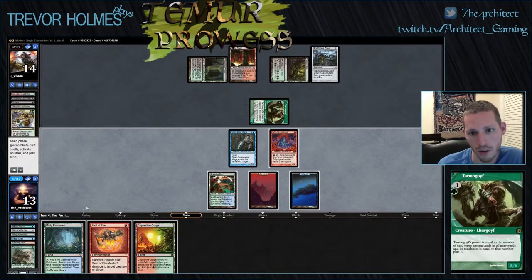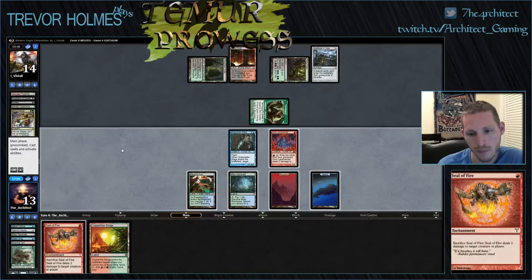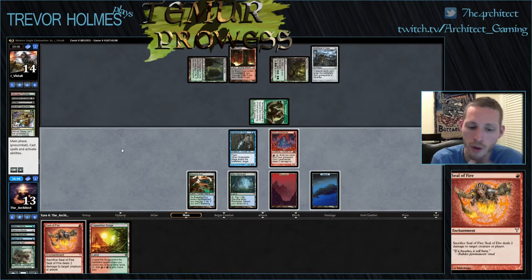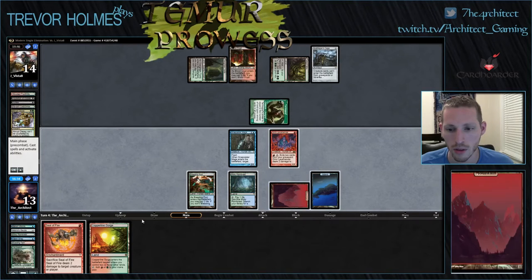More land — not good at all. To play the Seal here means I need to fetch a shock, which I guess is fine, but it's bad when I'm trying to race. I can exile a creature — so I can exile my Goyf and the Bobble, which will shrink him down to a 3/4, and I can kill it. I can kill it with Lavamancer plus Seal. Okay, that's fine. So we'll cast this first.